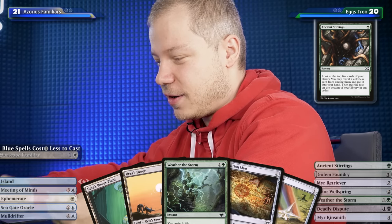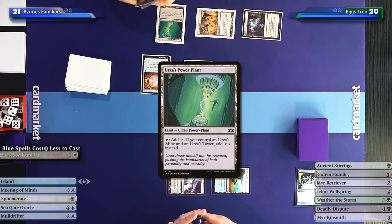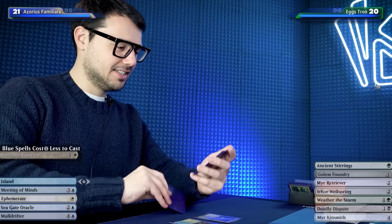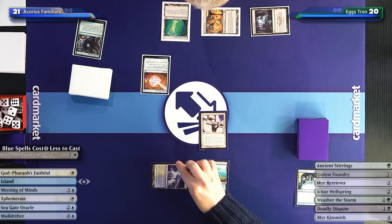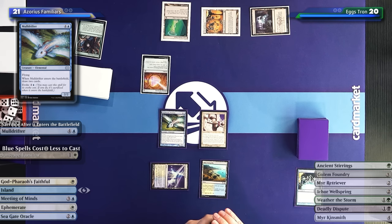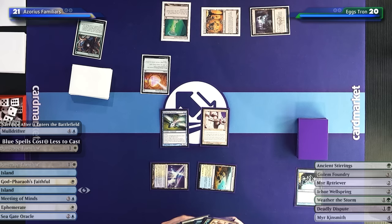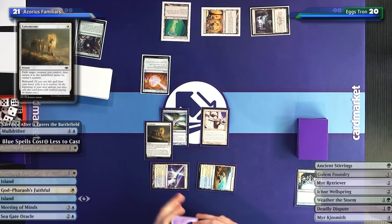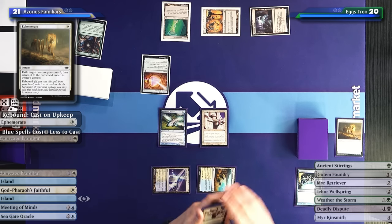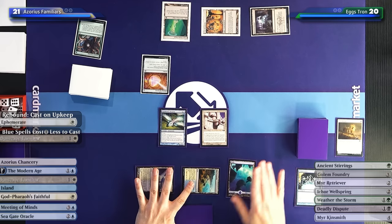Unfortunately we don't have a land and I really want to play Echo Wellspring, but I have to make sure to find land and Tron pieces. So I have to go for Ancient Spring and filter some mana. Going ahead, opponent plays a Power Plant and shuffles the cards to the bottom. Now for two mana I will evoke Mulldrifter and draw two cards first - and then it's not dying because I have Ephemerate! This powerful combination means I draw two more cards, the Mulldrifter goes to exile and sticks around.